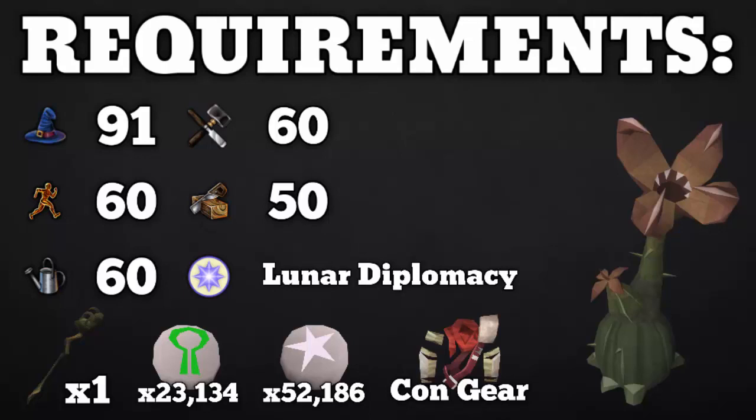Finally, for the item requirements, you need a mud battlestaff because in the long run this will save you a ton of money instead of having to use individual water and earth runes for all the spells you'll be casting. To fully complete Livid Farm, you will need about 23,000 nature runes and 52,000 astral runes. You can do it in increments and not have to buy all those runes right off the bat, but that's what you need for 100% completion: 850,000 produce points and all 11 spells unlocked.